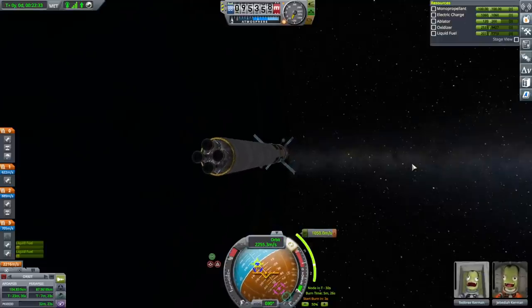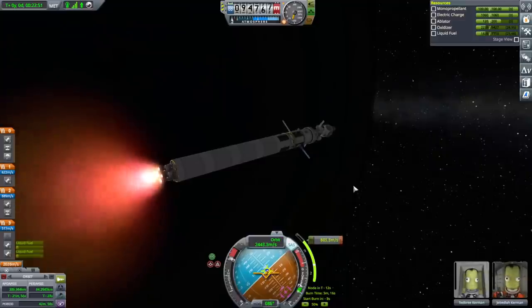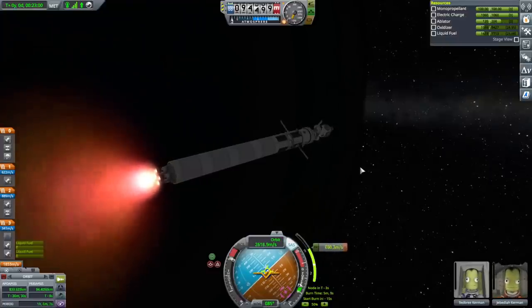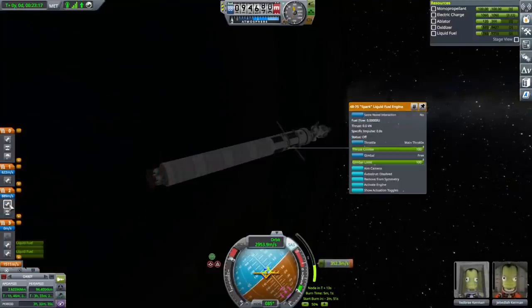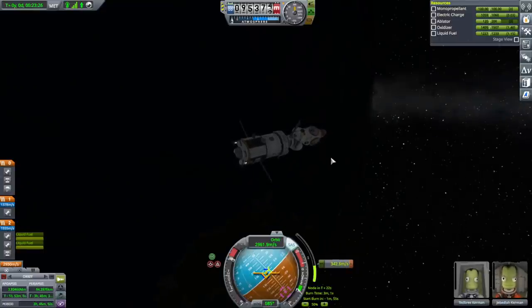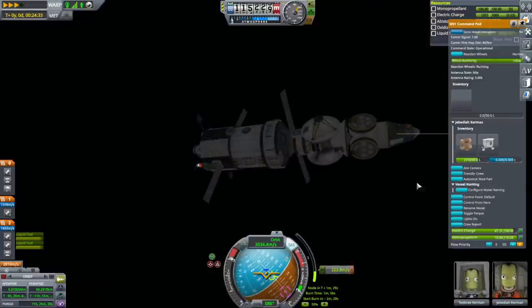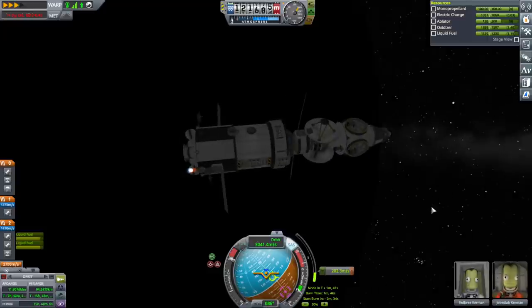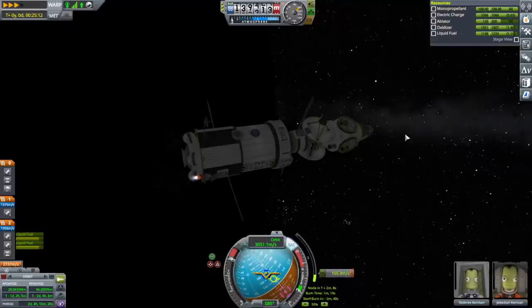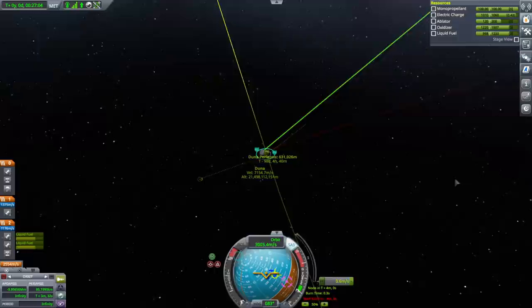I need to check which biomes the Duna Stone and Duna Ejecta are in. Maybe it'd be safer to do Ike first and not do Duna just yet — we'll see when we get there. Okay, that looks like the right docking port and we've got two Sparks down there. The delta-V now says 1550 meters per second — so it was lying about the delta-V before. I'm going to temporarily lock the mono-propellant up here; it's not my intention to use it, but once RCS is on, it'll start consuming it otherwise.